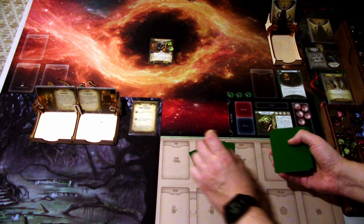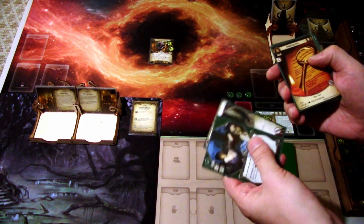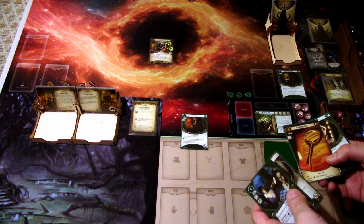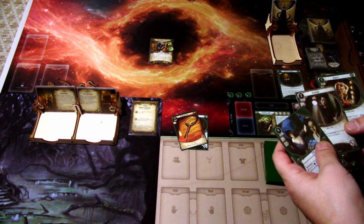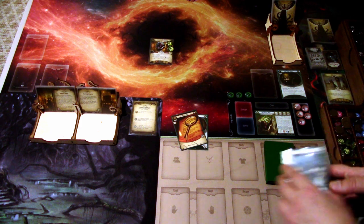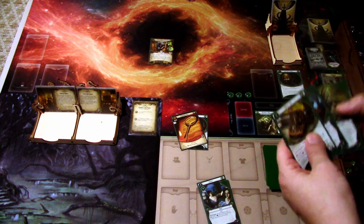Let's draw our opening hand. We get Pilfer, Flashlight, Magnifying Glass, Disguise, and Lockpicks. We're keeping Lockpicks and the Magnifying Glass - that's good enough of an investigation combo - and we'll mulligan the rest. We get Thief's Kit, 'I'm Out of Here', and Kicking the Hornet's Nest.